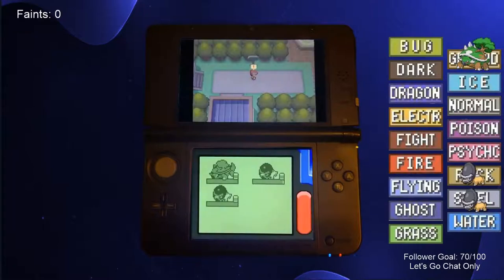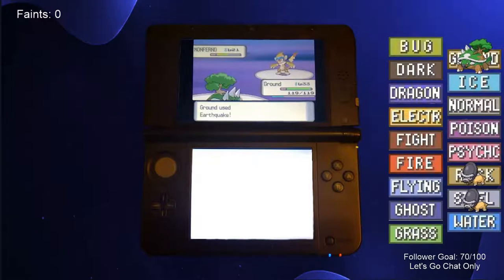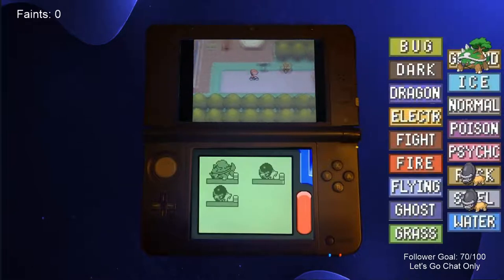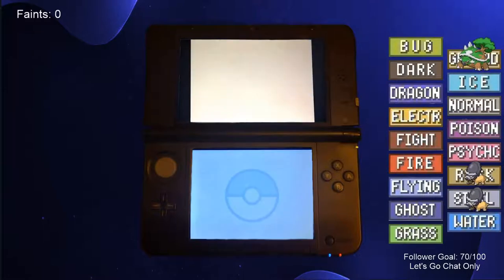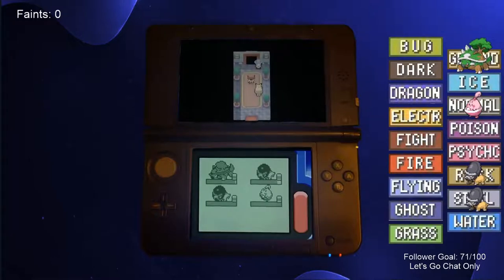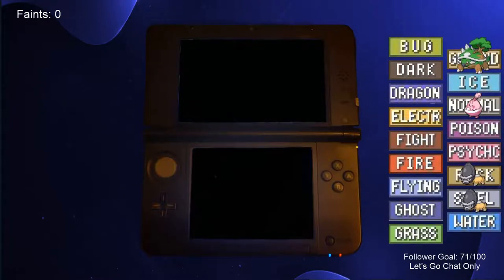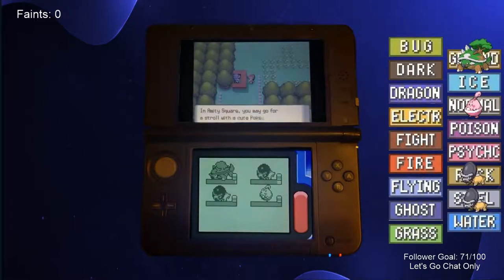Our next stop was Hearthome City, where we battled our rival for the second time. We defeated his Starly with Rock-type moves, Monferno with Earthquake, Weavile with Razor Leaf, and Roselia with Earthquake. We talked to a random hiker in the city as well, and he graciously offered us a Pokemon Egg. Inside that egg was the Normal-type Happiny, allowing us to mark off another type in our chart. The final location we needed to go to in Hearthome was Amity Square. In order to enter this area, we needed to have a cute Pokemon in our party, so luckily the Happiny we just hatched did the trick.